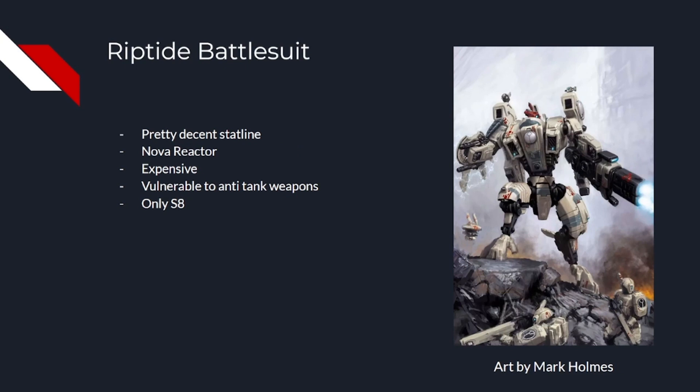At first glance, Riptide seems like a solid option. T9, 2+/4+ invulnerable is an okay defense profile. When it comes with both battlesuit support systems and weapon support systems as standard, allowing it to fall back and shoot and ignore hit modifiers. The main weapon options are okay — either a large number of damage 2 shots with a heavy burst cannon, or some high damage, high AP shots with the Ion Accelerator.